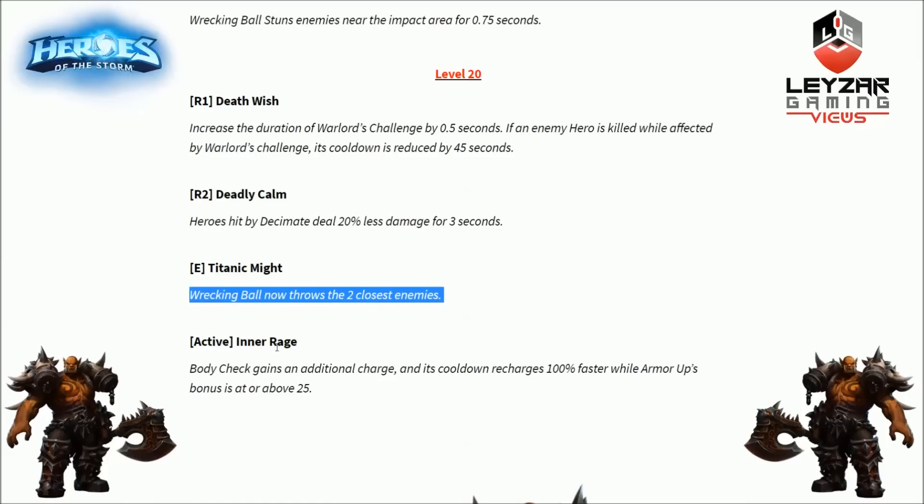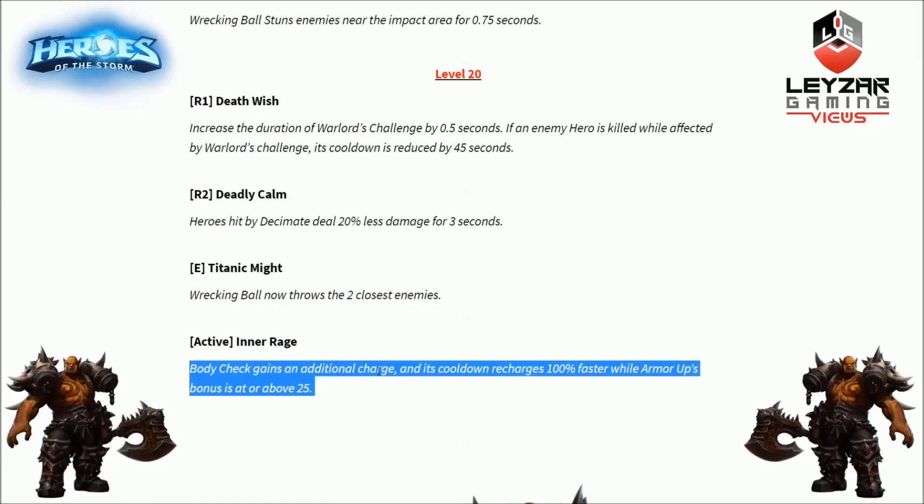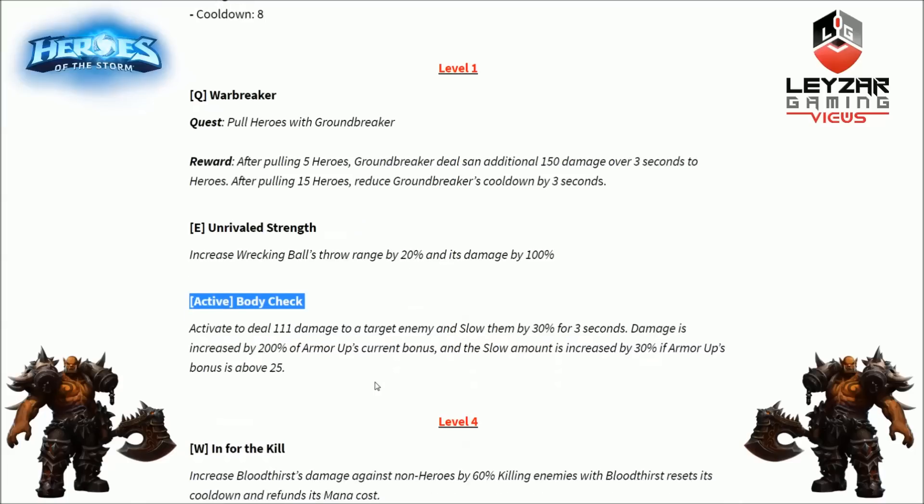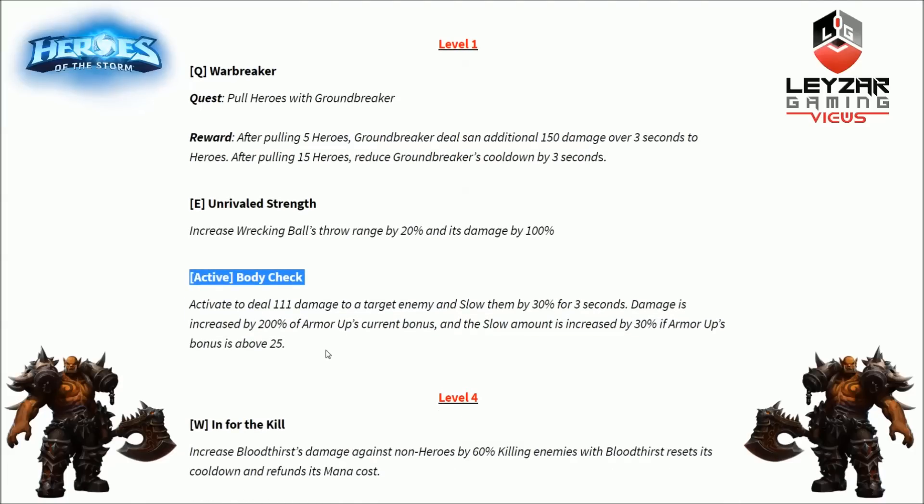Final level 20 talent is Inner Rage, an activated ability. Body Check gains an additional charge, and its cooldown recharges 100% faster while Armor Up's bonus is at or above 25 — meaning when Garrosh is at 49% health or lower. This is dependent on picking Body Check at level 1. If there is a damage build for Garrosh, it's probably going to revolve entirely around Body Check — the lower HP he is, the more damage he deals.